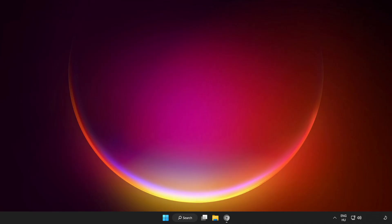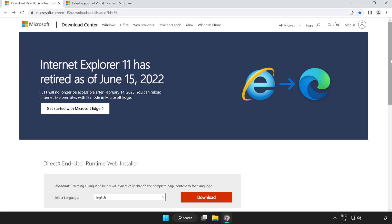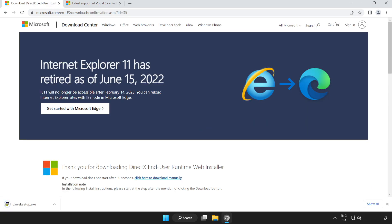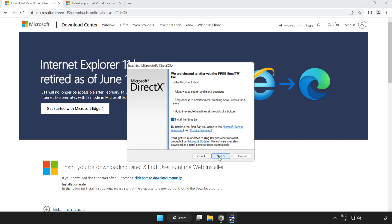If that didn't work, open your internet browser and go to the website — link in the description. Scroll down and click Download. Install the downloaded file. Click I accept the agreement and click Next. Uncheck Install the Bing Bar and click Next.